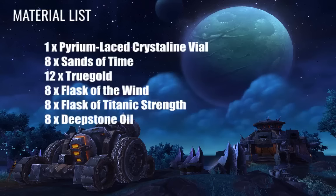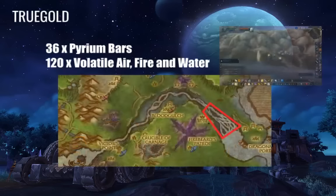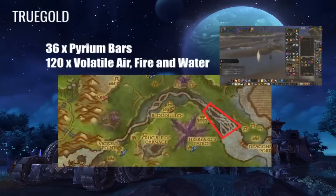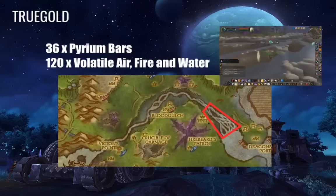The first item you'll be farming is Trugold. To get the total amount needed, you need 36 Pyrium bars and 120 Volatile Air, Fire, and Water — that's 120 of each. You can farm Volatile Water in the Twilight Highlands by going across the river where the water elementals are. Slay them for about an hour and 20 minutes and you will eventually have your 120 water volatiles.